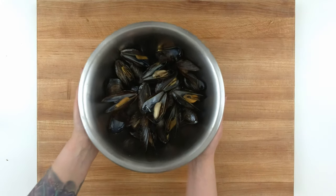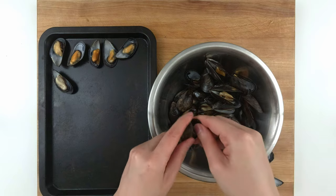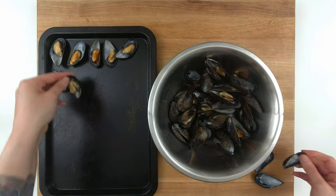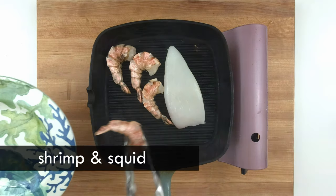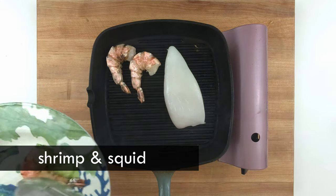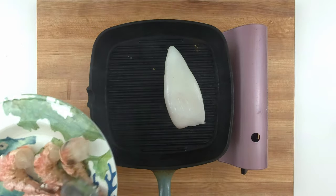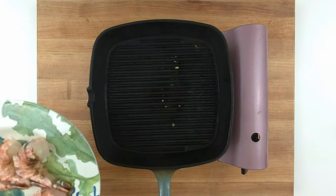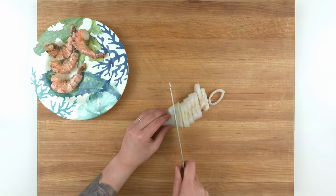Steaming mussels is really easy — it takes only 5 minutes over simmering water, and you'll know they're done when the shells open up. I'm removing the top shells to get them ready for the sauce and parsley. Here I'm grilling the shrimp and squid in a dry grill pan. Grilling is my favourite way to cook seafood; I find that drying out a bit really intensifies the flavour, but you could always just put it in with the rice. I'm giving these a chop to turn the tube into rings, and then I'll be ready to plate.